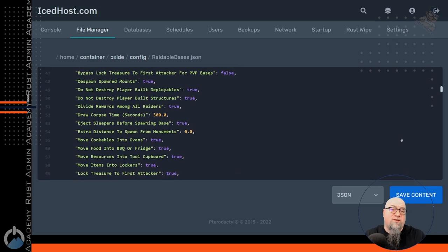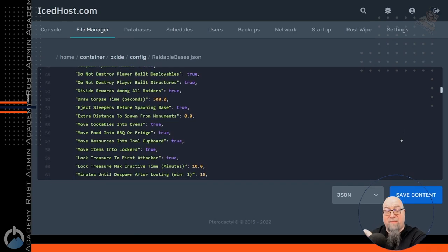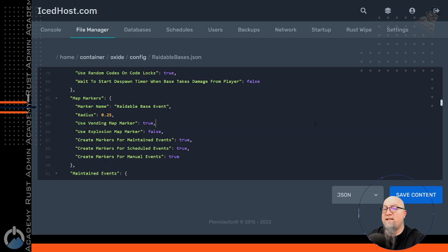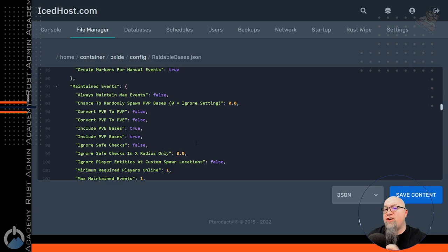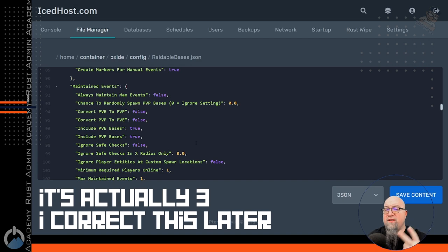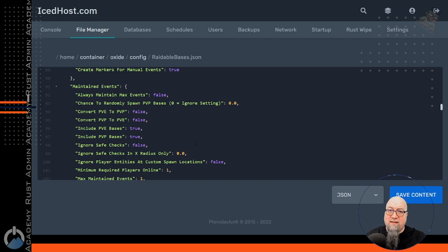If you run a PvE server and you want your Raidable Base event to be a PvP zone, do you want Raidable Bases to put a map marker where there's a new event, and what type of marker do you want it to use? Eventually you'll get down to where you're actually controlling the different events. With the free version, you get two different event types. One is maintained and the other one is scheduled. Maintained events are just events that are on the server at all times — by default this is set to one, so Raidable Bases will maintain one event on your server, provided there's at least one player online.